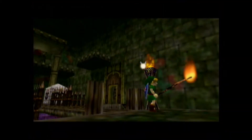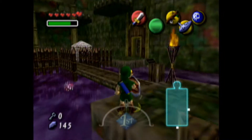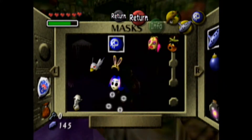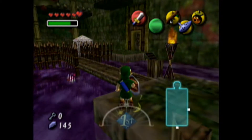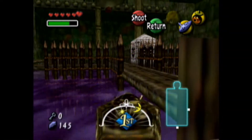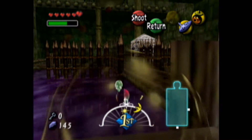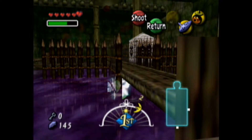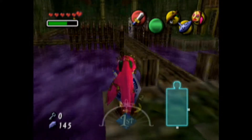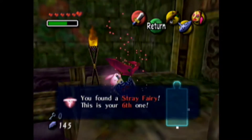Light this torch over here and that room opens up. The compass is in there if you need it — I'm not going to get it because I don't need the map, I'm just showing the map. You actually have to do it a certain way. Put on your Great Fairy's mask so the fairy will come to you. And that is our sixth one.